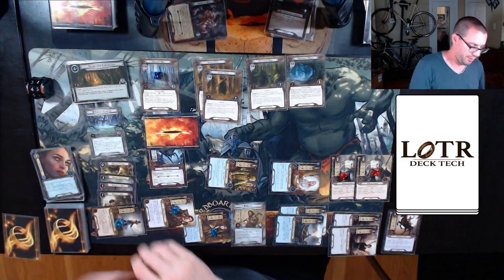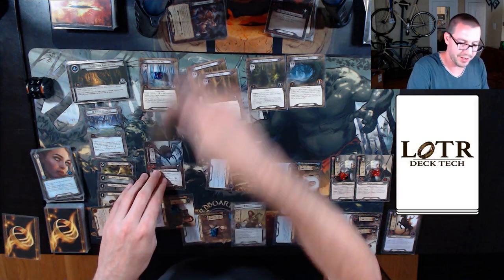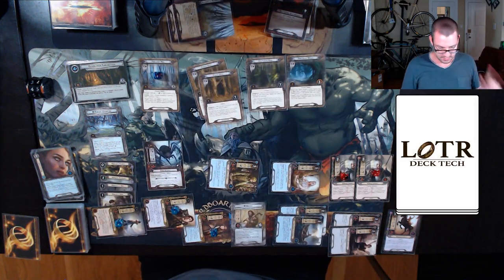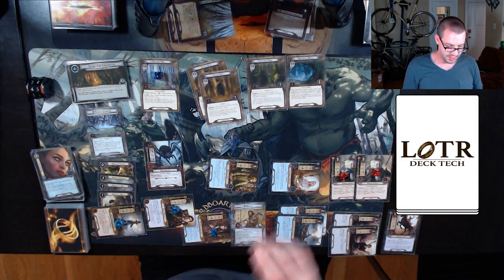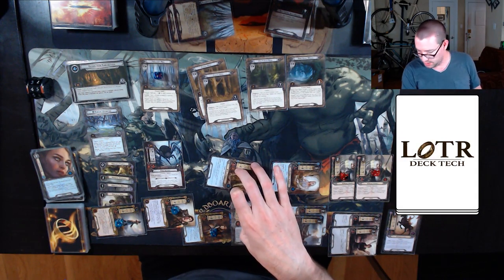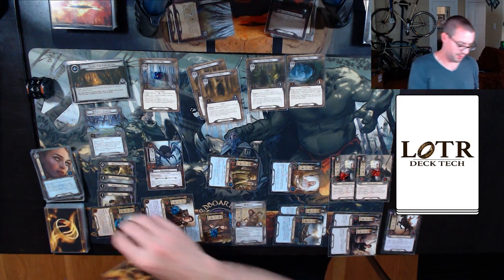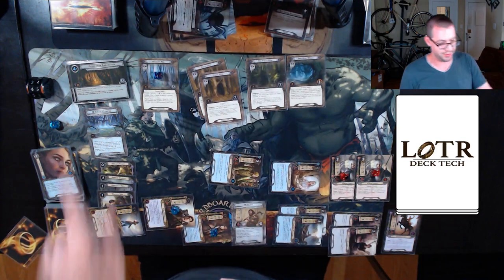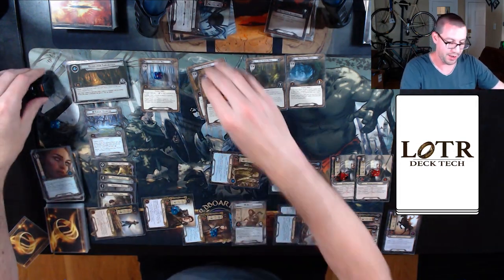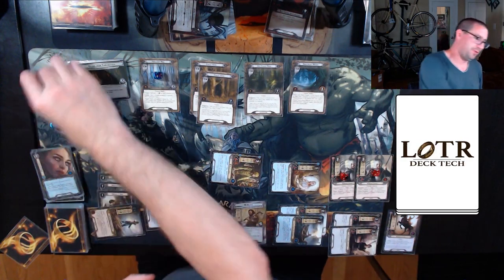Would I rather discard a card or use Grimbeorn's resource? Let's use the resource off Grimbeorn because that card could be good. It kills the King Spider so I don't have to raise my threat any more than I already did. Up to 46, refreshing.